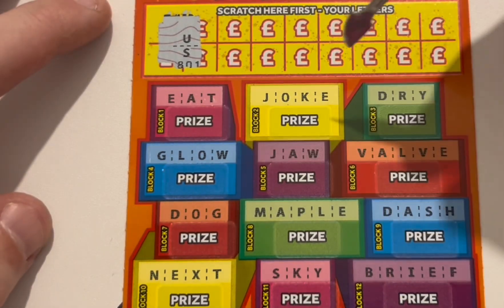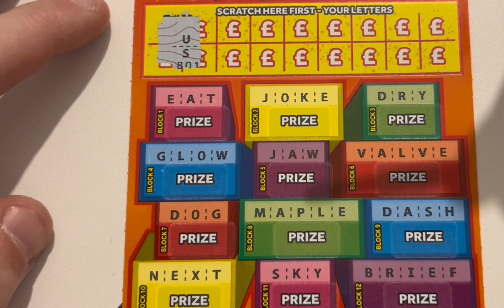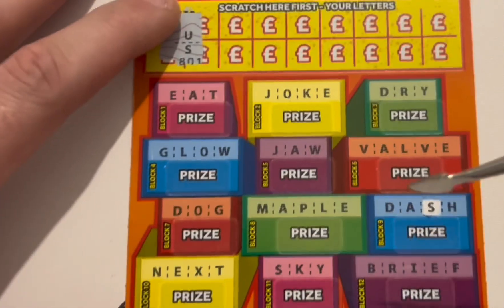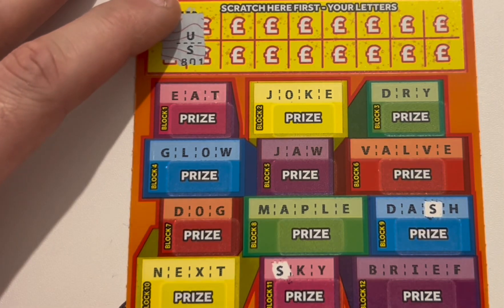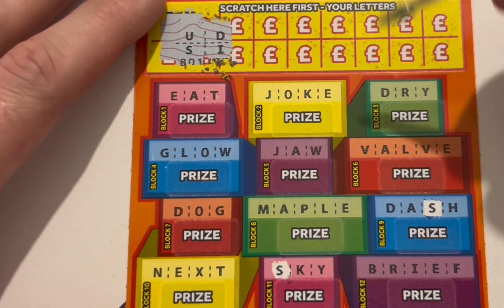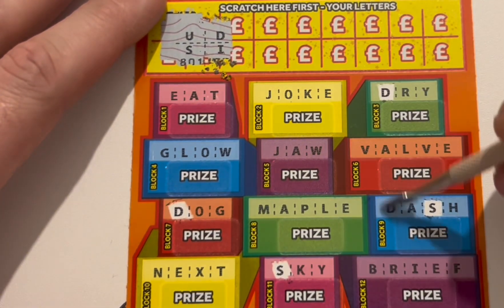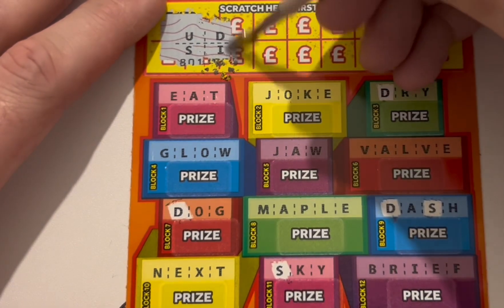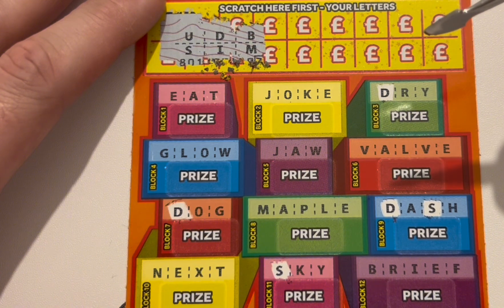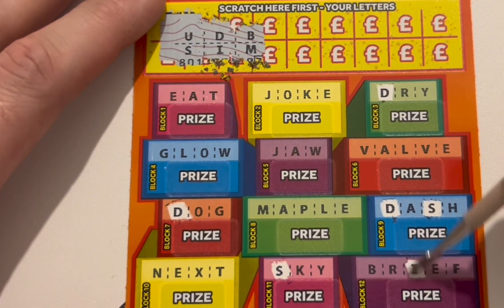We've got U and S. No U. Got an S in Dash. Got an S in Skoy. D and I. D, D, D, D, B and M. Oh hang on a minute, I didn't do I's did I? Silly me. I've got one I anyway so we weren't missing much.